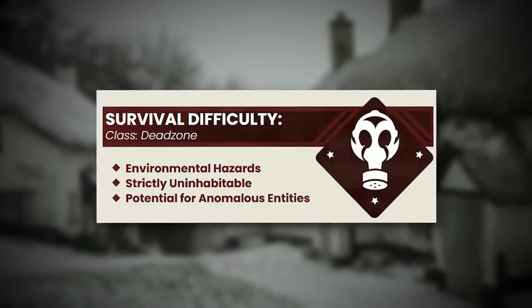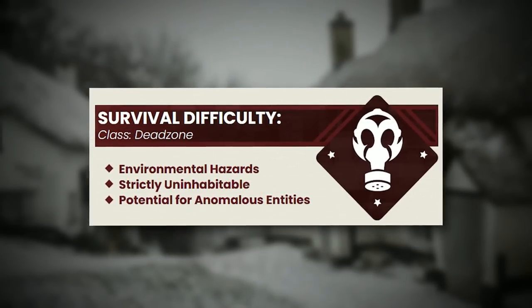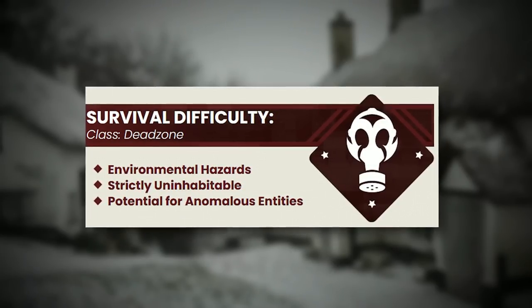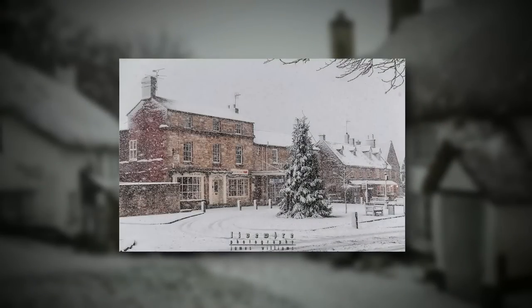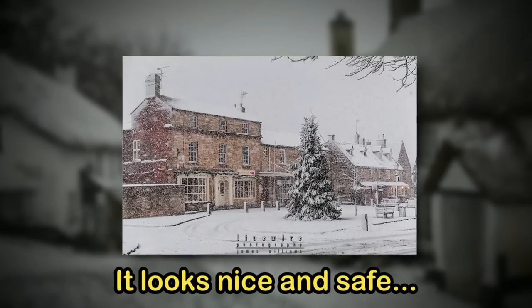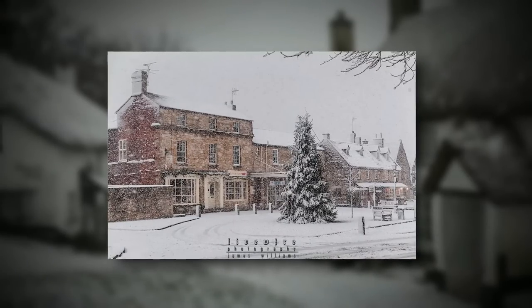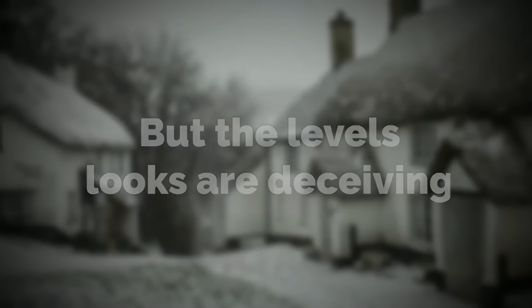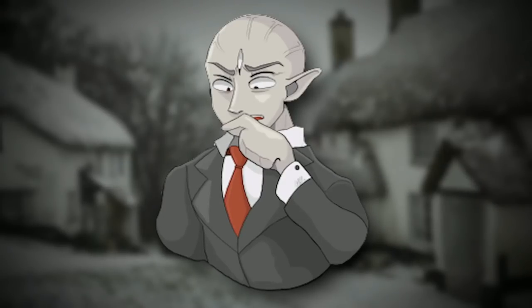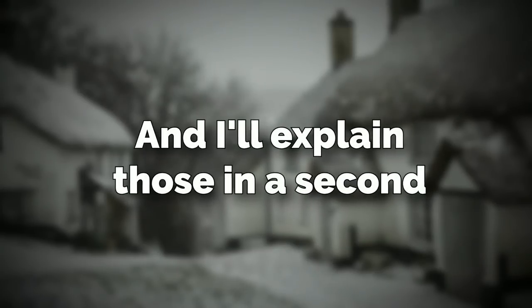Backrooms level 790 is classified as a class dead zone because of its environmental hazards, mainly. But there's also the chance for an anomalous and powerful entity to be here — we just don't know. The level itself is pretty deceiving because it looks nice and safe. It's a calm-looking British-style village made out of nice little houses and shops, but the level's looks are deceiving because underneath this pretty exterior, the level has a goal of unaliving you through a bunch of accidents or crazy scenarios that are literally just insane, and I'll explain those in a second.